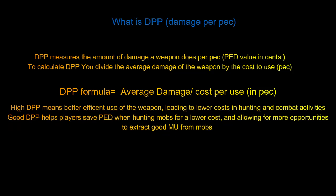High DPP means better efficient use of the weapon, leading to lower cost in hunting and combat activities. Good DPP helps players save PED when hunting mobs for a lower cost, allowing for more opportunities to attract good markup from mobs.